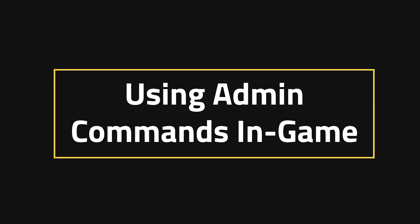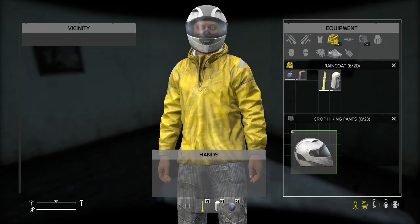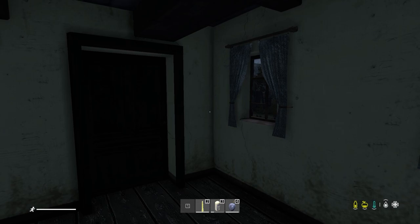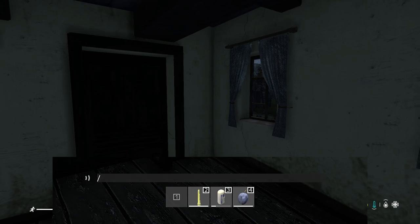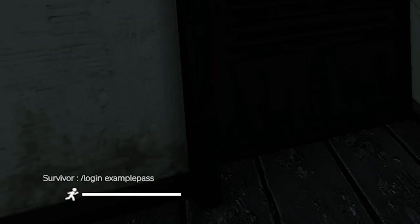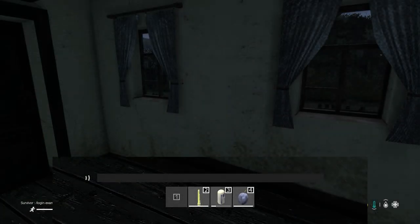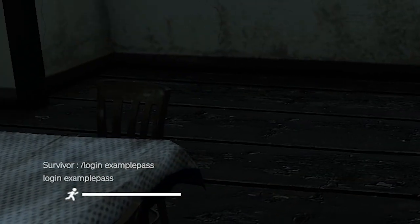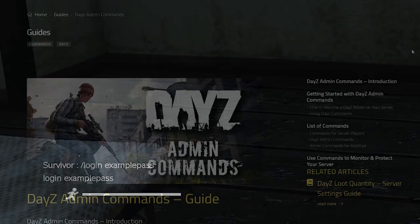Once you're in game, the easiest part of this entire tutorial is actually just using the commands. The one difference compared to most games is that normally you type commands in your chat box with a slash — if you do that in DayZ, you'll just end up typing in game. The key here is actually the hashtag or number sign. You type the number sign, then 'login', then your password, and that will give you access to the commands.